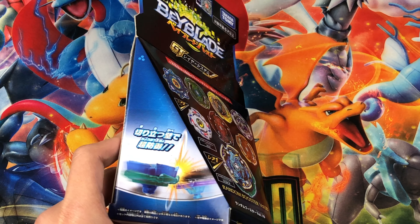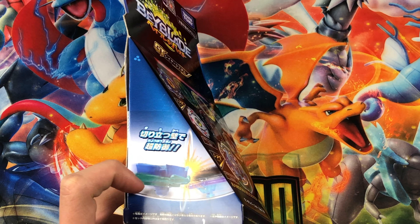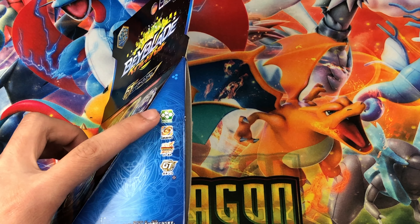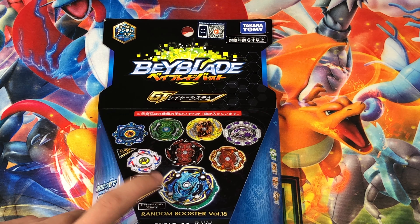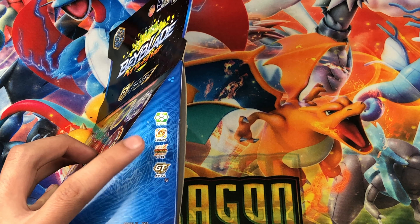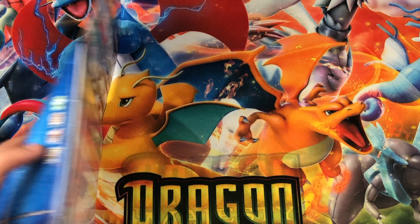On this side of the box we see Naked Spriggan's gimmick — it is a defense type and has a wall gimmick. Over here we have the defense and stamina logo, because Naked Spriggan is a defense type and Dragoon Victory is a stamina type. This is part of the Burst GT series, and that's what those logos mean.